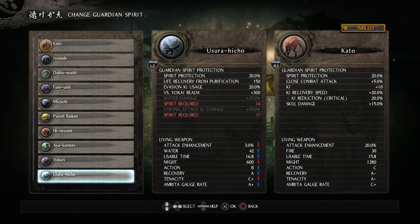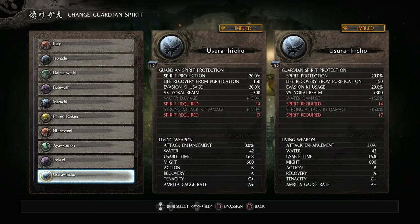And if I had more spirit I would get increased water damage, although I'm not doing any water damage at the moment. I would also get 15% more strong attack ki damage if I had 17 spirit. So let's go ahead and take this one for a spin.